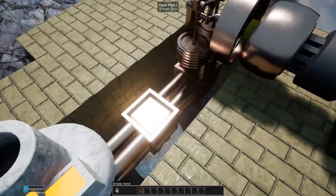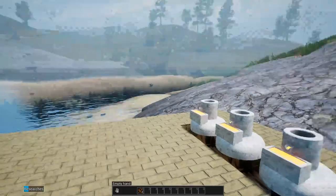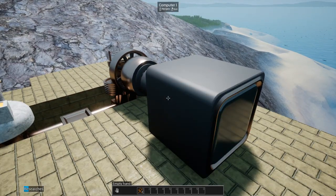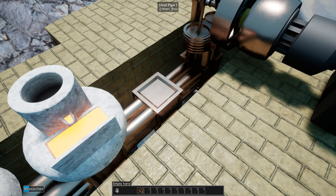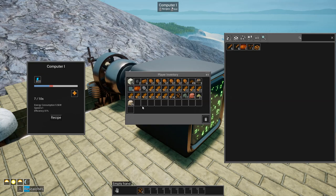We're not going to produce enough heat with what I've got. I'm also showing you this too — all pipes, wires, and heat pipes have GUIs that allow you to see their actual output and usage. The production is 5.5 kilowatts coming off that one furnace and the consumption is 5.5 — that's all we have to supply. You can see the red is the actual excess, the blue is the actual consumption.